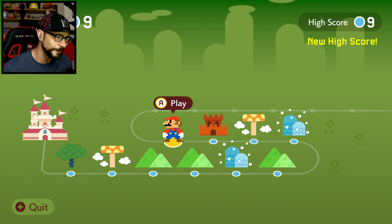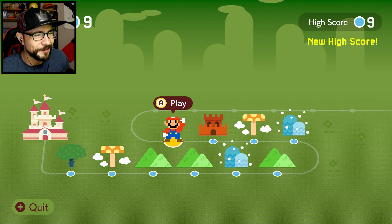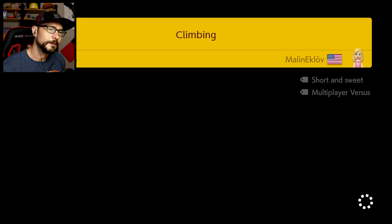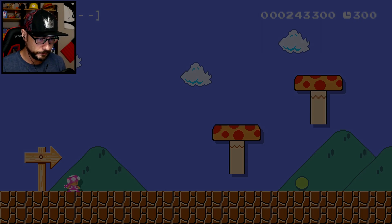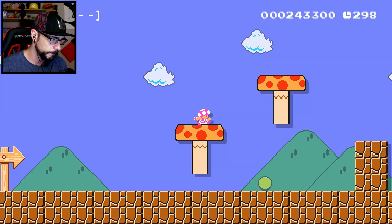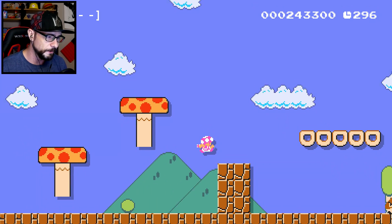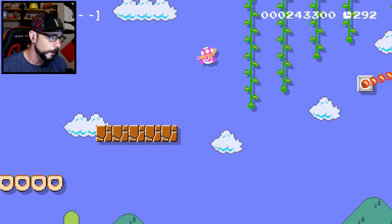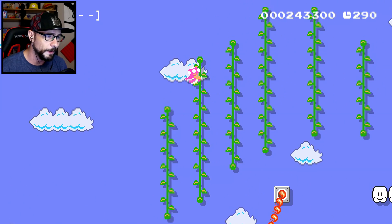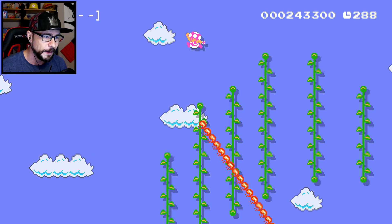We only have seven more levels left. Nine plus seven is sixteen. We have seven levels of climbing. But how much of this climbing is gonna involve leaps of faith? Oh my god, that is a long-ass fire bar.